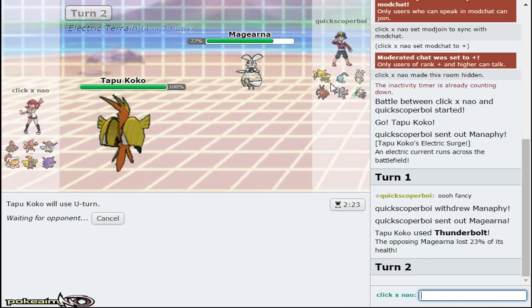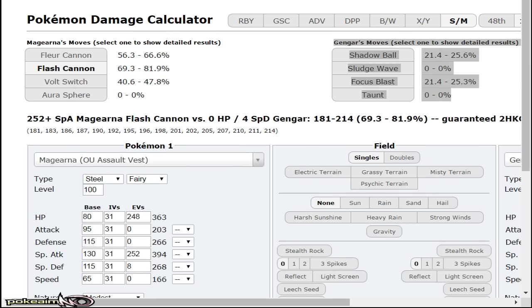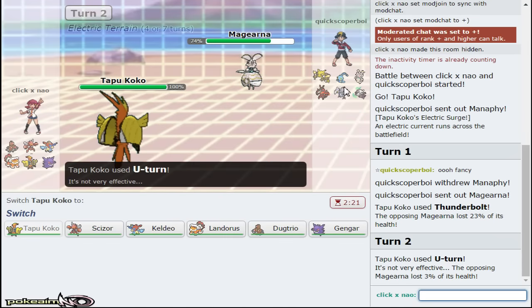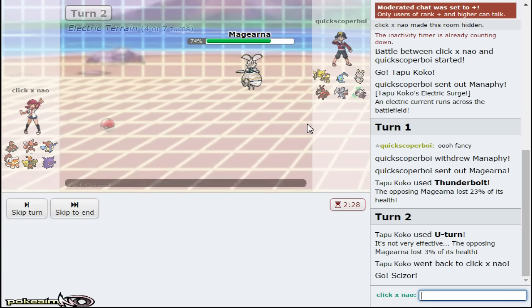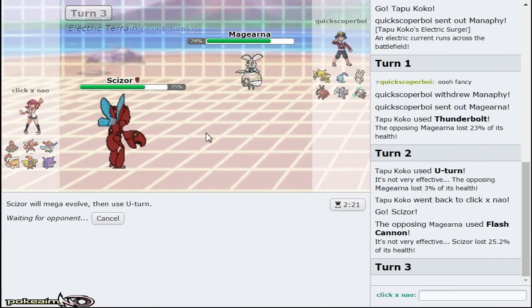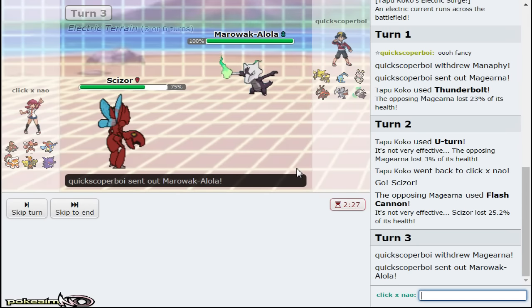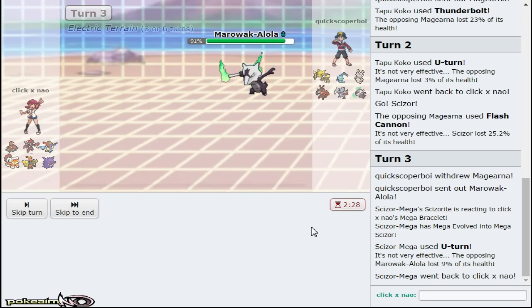U-turn here. I bet I could trap this with Dugtrio and get away with it. Magearna lets solve this damage - it died to Flash Cannon because I'm about to risk U-turning. It does 96 to 113 - this is a roll in my face. Scizor is probably the best play here. HP Fire is something my opponent could have. But what I can do now is Mega evolve and U-turn directly into Dugtrio because my opponent should Volt Switch or go hard Marowak - either way U-turn is my best play.